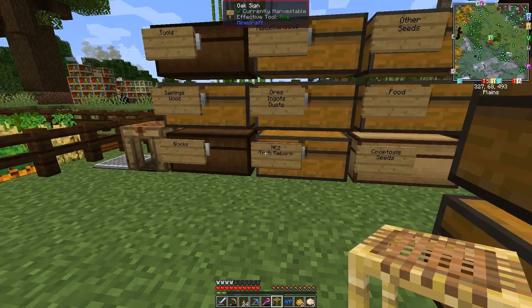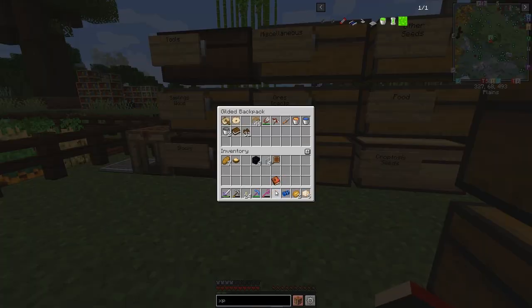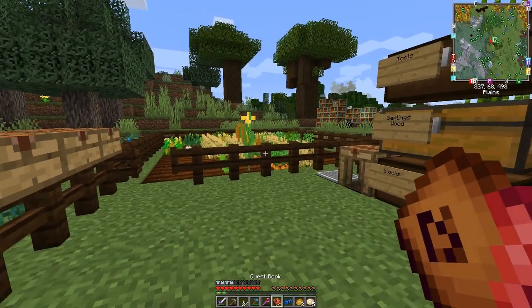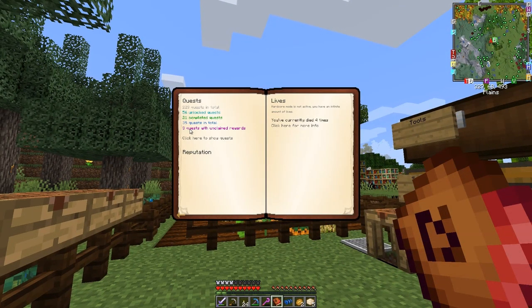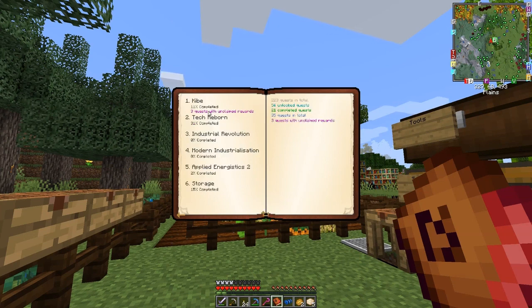That's in my backpack so let's just shift-click it into my backpack and get out the book. So let's get started with this — three quests we should have. Oh, to claim rewards. So here in Kibbe I've got three quests.